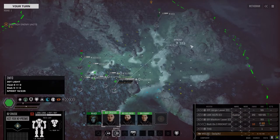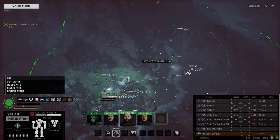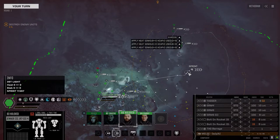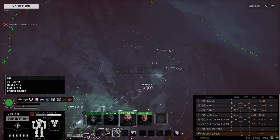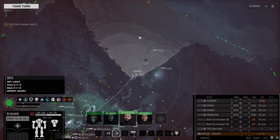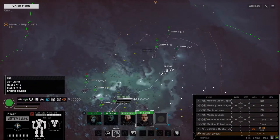The Kitfox has only got cluster ammo and an ER Medium Laser. Next mech is a Jenner 2C SRM boat with some bolt-on rockets and a TAG, so we're gonna move you up to here.